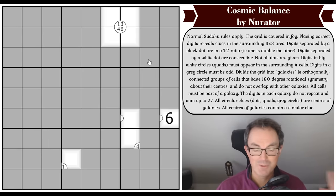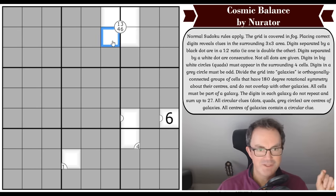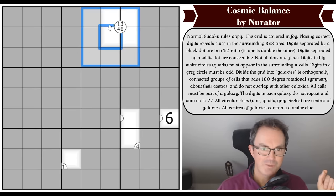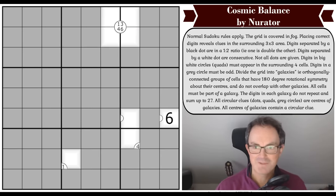If you're not used to fog of war Sudokus, you're in for an absolute treat. The idea is that we use the logic in the white cells to deduce digits, and if we place a digit correctly, it would clear the fog from the surrounding cells. So you sort of earn your way to future elements of the puzzle. It's an absolute treat, and apparently this is a wonderful puzzle.